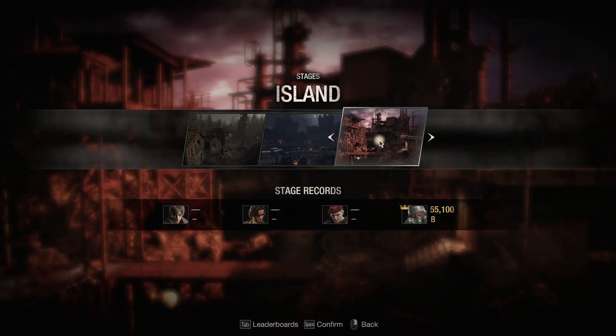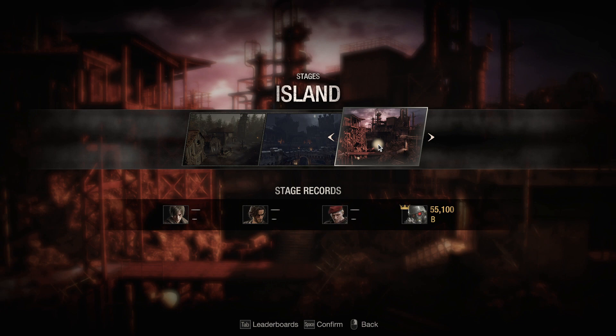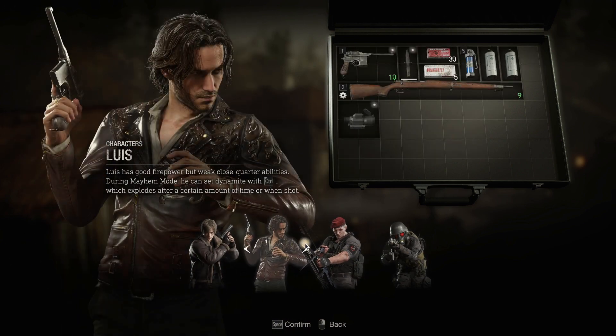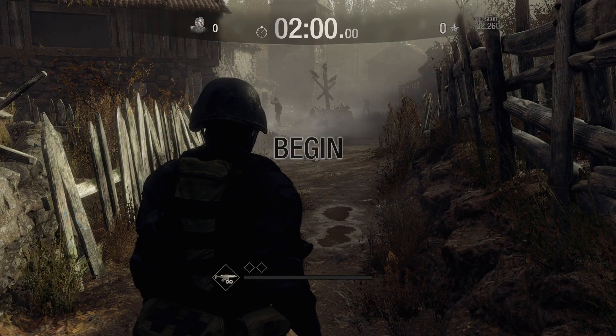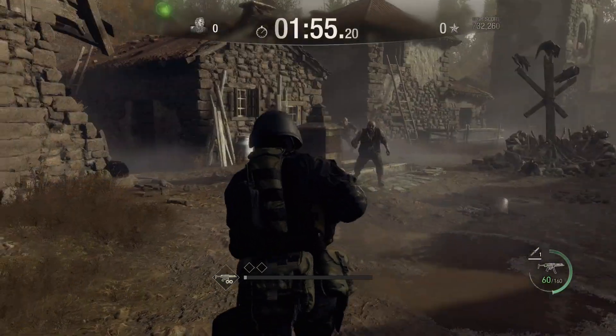We have all three things kind of unlocked here. We could play Krauser, but Krauser's not really fun to watch. So what we're going to do is play Hunk — our main man, Hunk. If you don't know who Hunk is, he's an Umbrella anti-biohazard guy, originally a secret character from Resident Evil 2.